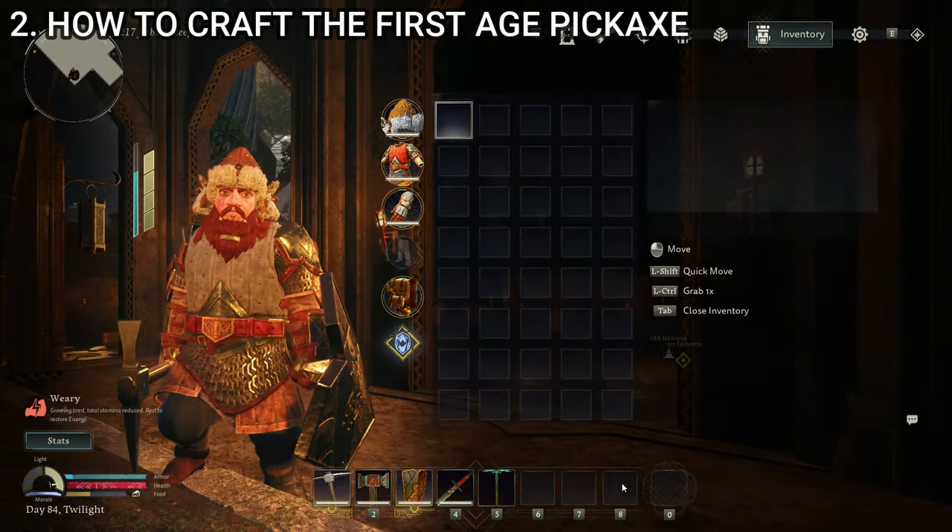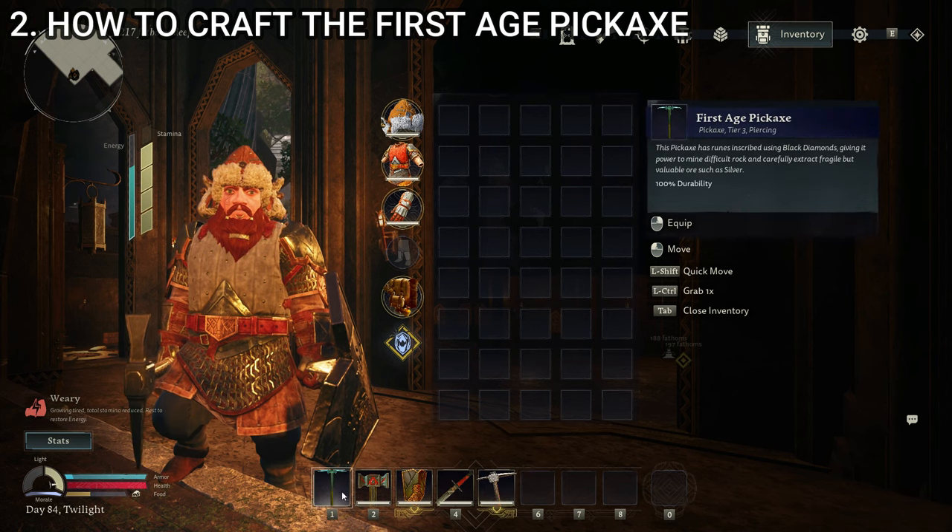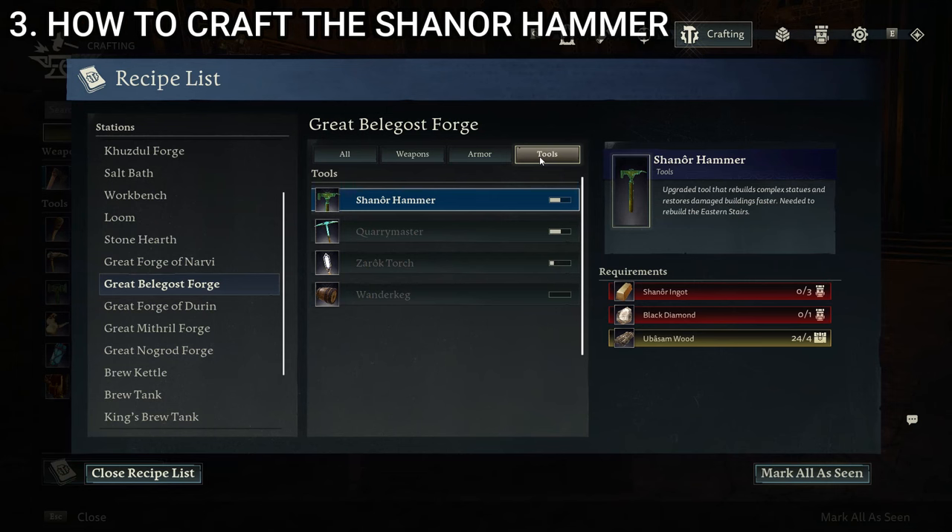We now have our first age pickaxe. We can swap our steel one out for our first age pickaxe. We can now mine more valuable things such as silver, which will be contained in adamant. With the first age pickaxe, you're going to be able to go through most things pretty effectively. Now we just need to upgrade our hammer. For the shenor hammer — our upgrade to the steel hammer — we need to do a little bit more. We need to repair the great Belegost forge, and that one is going to be flooded. So let's go back down into the lower depths region and find the great Belegost forge.